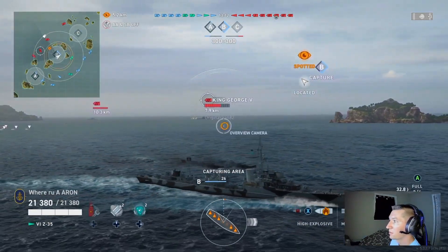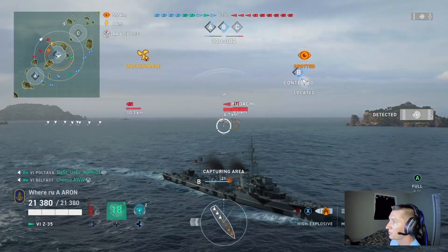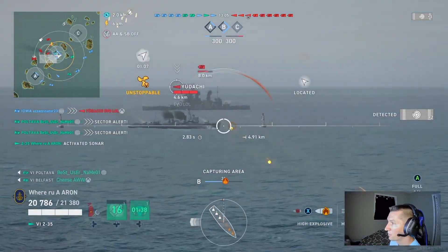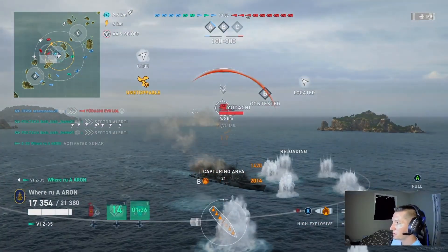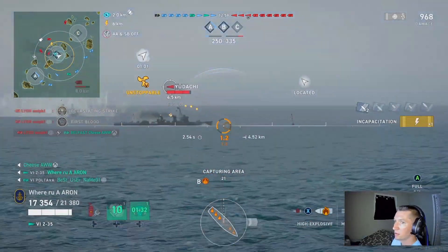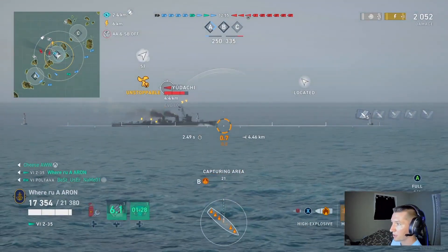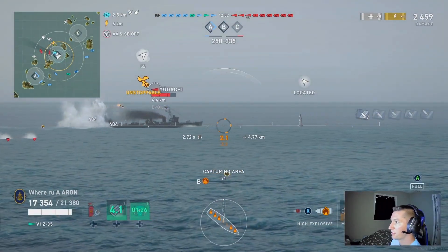Regardless, we worked our way into the B-cap, and that is actually when we get detected — and it is not by the King George, it is by a Udachi with ultimate concealment. You've got to love those IJN players running their concealment down on a maximum torpedo build. But regardless, we use what we just talked about, and I probably could have switched to AP but in the moment I just want to keep the trigger down.